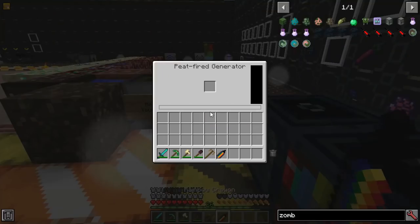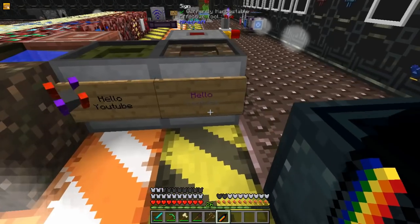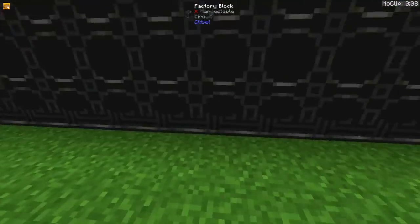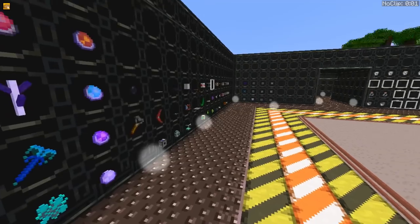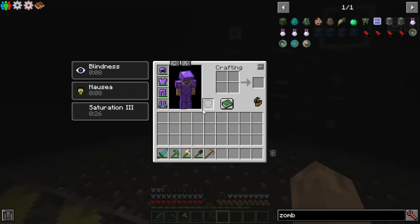The Rainbow Crayon lets you adjust the colors and the words on a sign. The Corrupted Chorus Root will let you walk through walls for a temporary time — it basically puts you in spectator mode, and then afterwards it blinds and nauseates you.